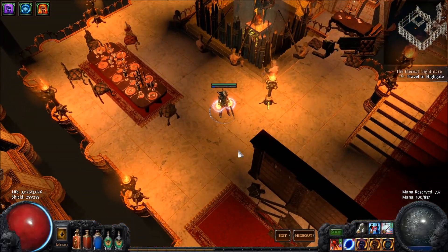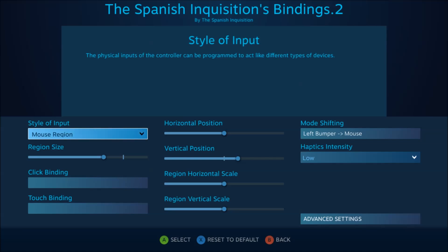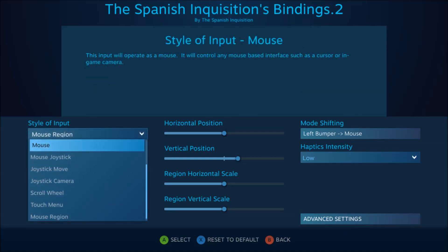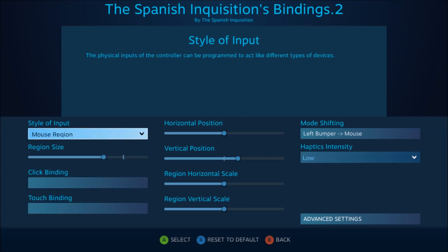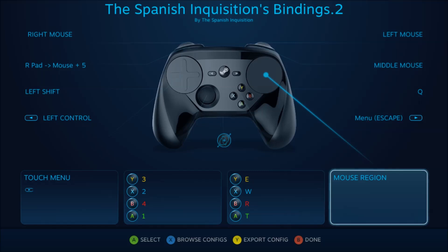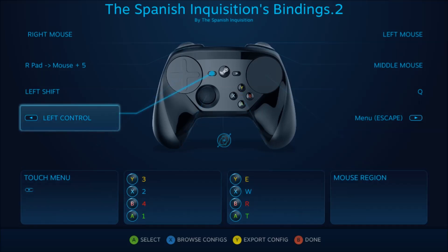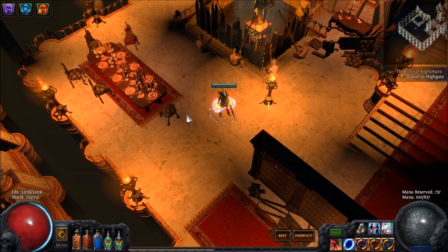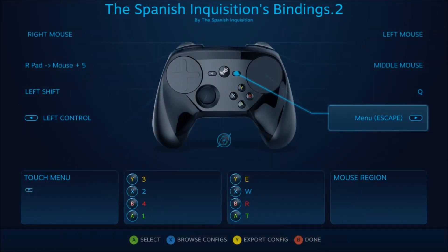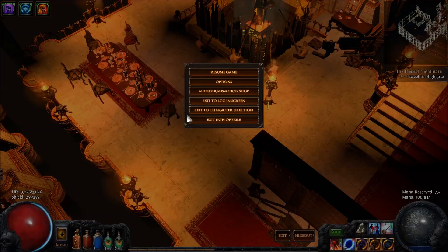The mouse is set to mouse region, not mouse. Having it set to mouse makes it not as easy to go from side to side. For control, if you ever want to refresh instances, I have it set to the back button. And then the start button is for your traditional menu.